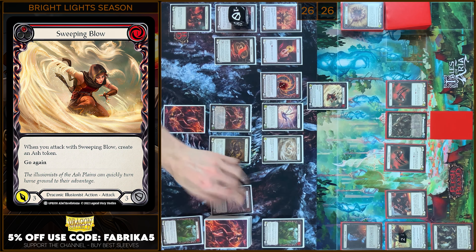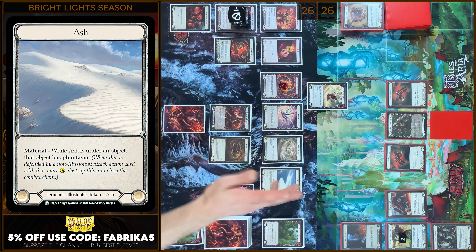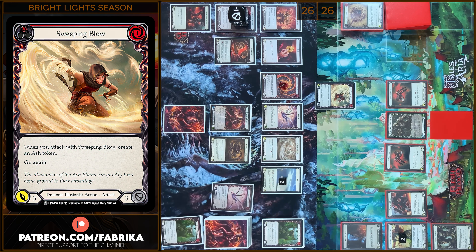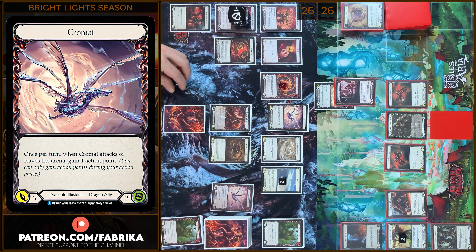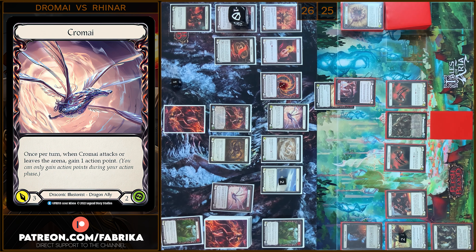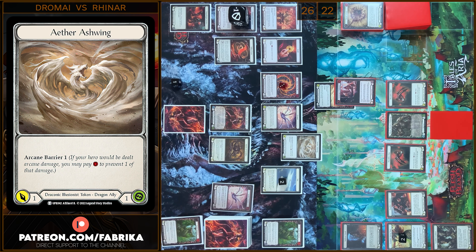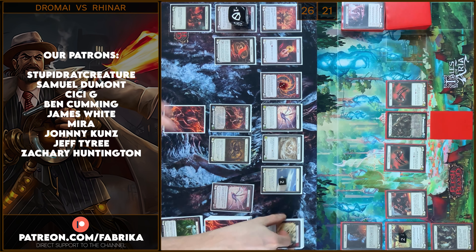I will start with Sweeping Blow — I'm gonna pay 1. I will create an Ash Token from Jammai ability. I will attack and create plus 1 from Sweeping Blow — 3 damage, go again. Block 3, no reactions. Next it will be Chromine — I gain 1 action point. 3 damage, go again, no Phantasm. And of course we have 1 arcane damage from Burn Them All. Take 1. 3 damage, go again — I take 3. 1 damage, go again, Phantasm. No block, no reactions. Take 1.